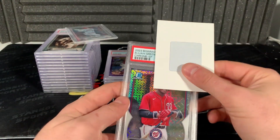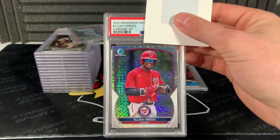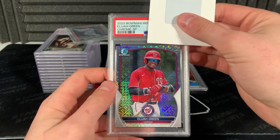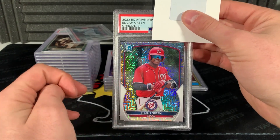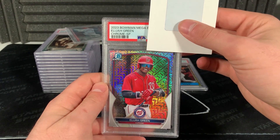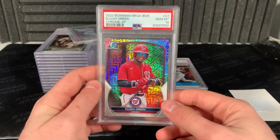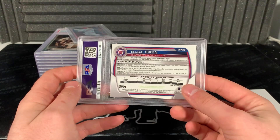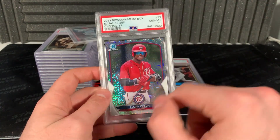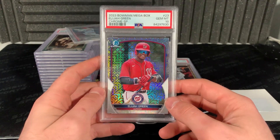Some more Elijah Green - 2023 Bowman mega box SP. This card was worth a lot at one point and then it went down like all other cards. Three, two, one - 10! Let's go! Nice, sweet looking card. Sometimes it's hard to tell with these SPs, but that's a sweet looking card.